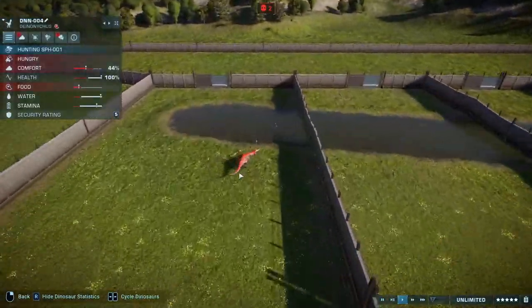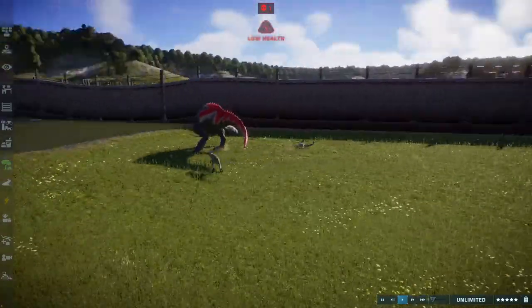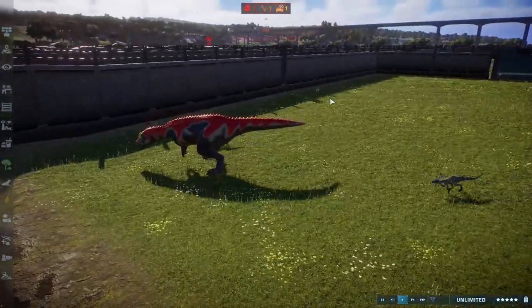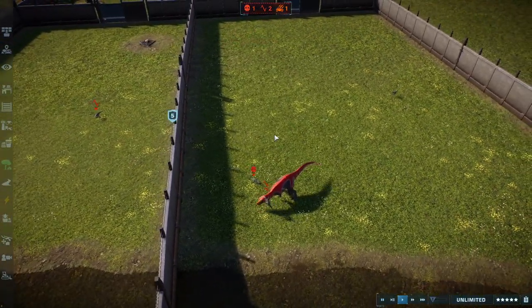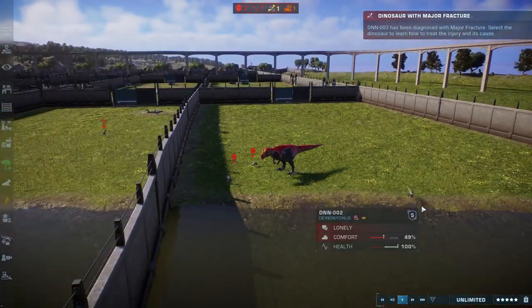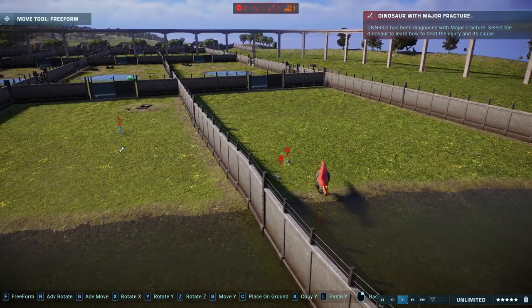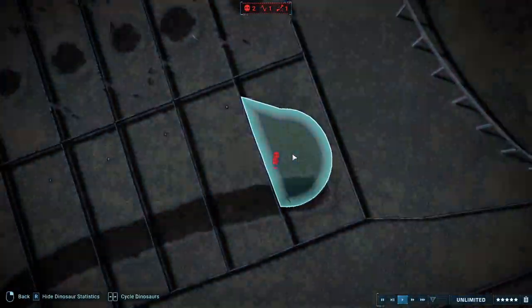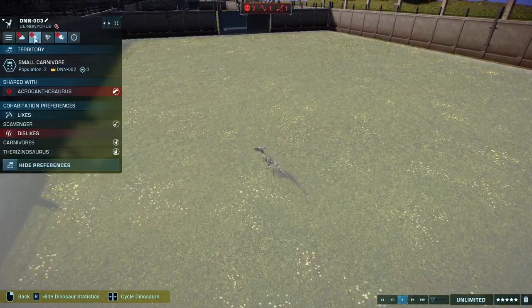Finally the Deinonychus decides to take on Sorofagonax — how will he fare? He's faring quite well, but wait — he ate through the arena wall and got thrown into the other enclosure! Well he's technically still alive so we have to put him back.